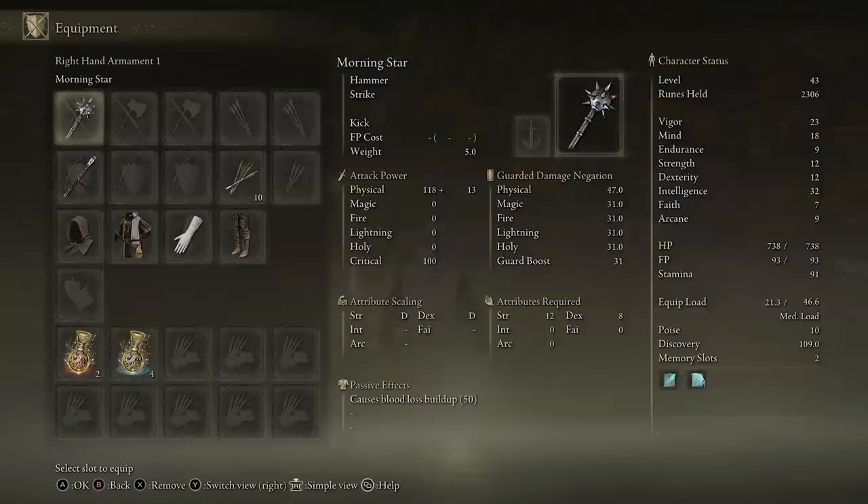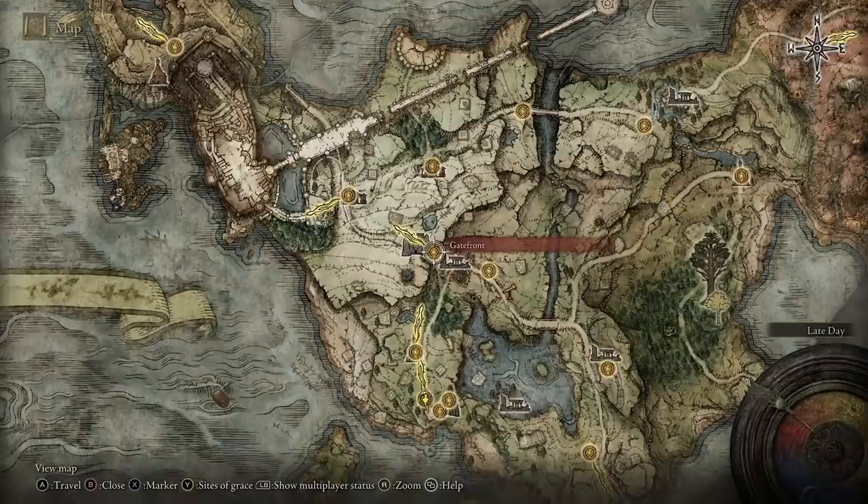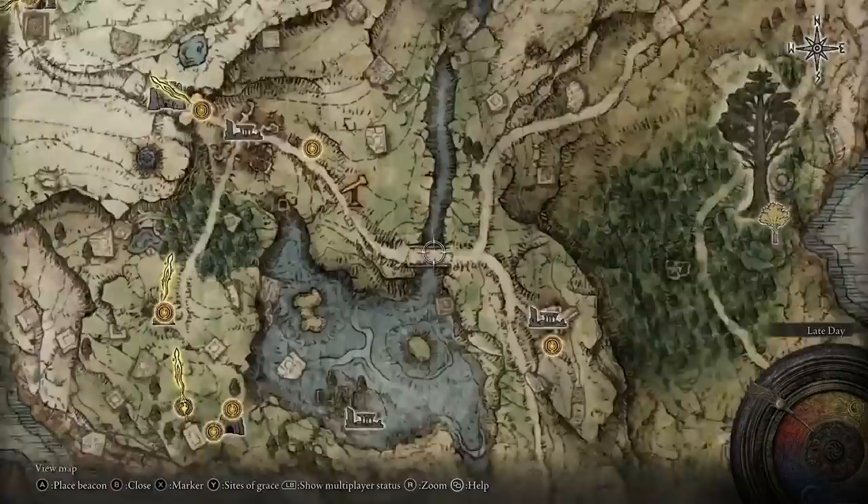Dexterity — don't worry about it on this build. The same goes for every other stat. The only reason I've pumped a couple of points into strength and got it to 12 is to wield the morning star because I did the dragon rune glitch.